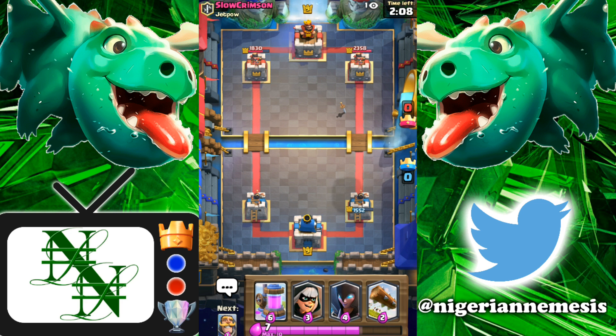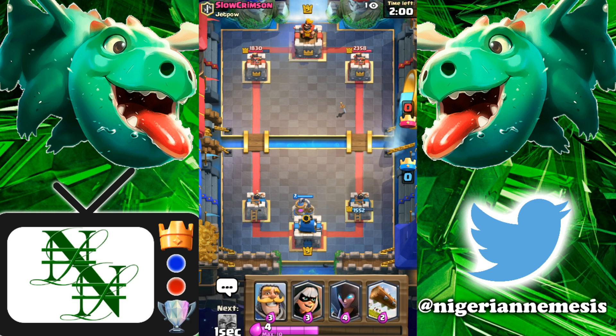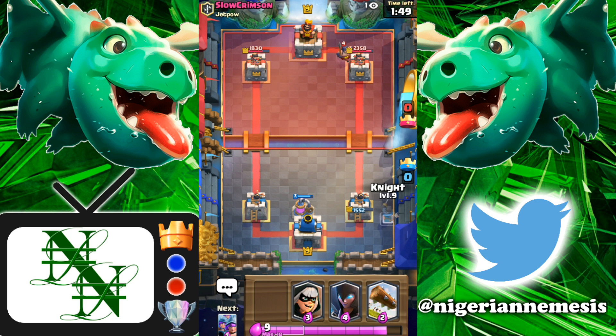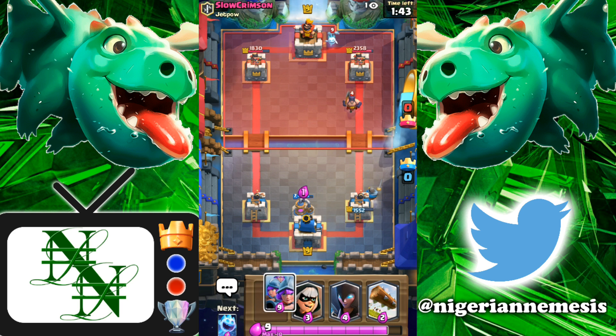The right Musketeer is also going to fire a shot off on that tower — pretty decent start. He has the damage lead with that RG, which always does solid damage to our towers. Let's get an Elixir Collector down to start coming back. He did use the Lightning so he is behind on Elixir. Now we have to deal with an Executioner — let's go with our Knight on the right side.